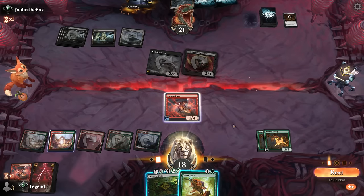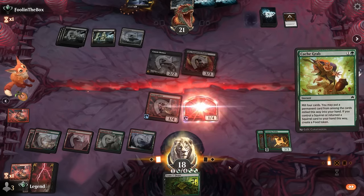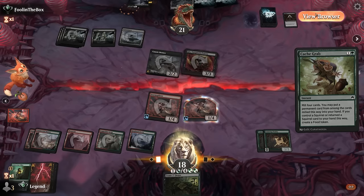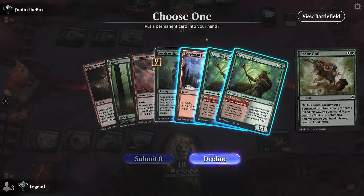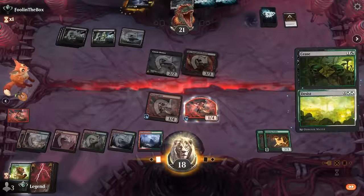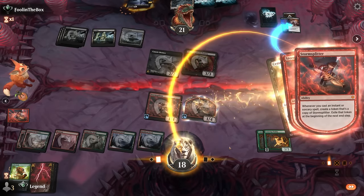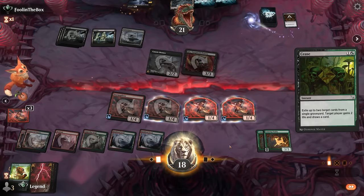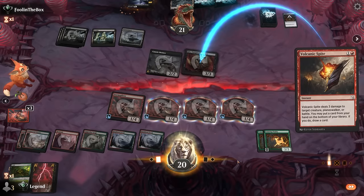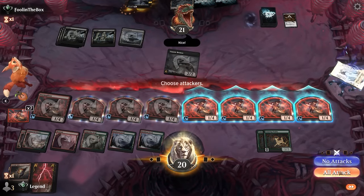Cash Grab finding a land is still fine, although I have to give up on Questing Druid — but I need the land to cast Cease in the first place. Then we need to get lucky. Volcanic Spite is a good one — even though we're empty-handed it still deals with threats. Get in for four. The opponent can still answer Storm Splitter and leave a stomp backing, but at least now they're not drawing quite as many cards per turn.